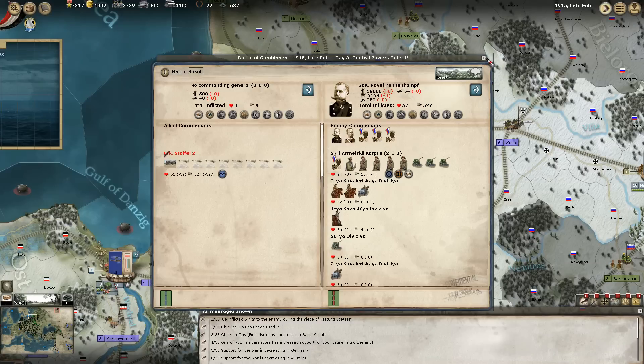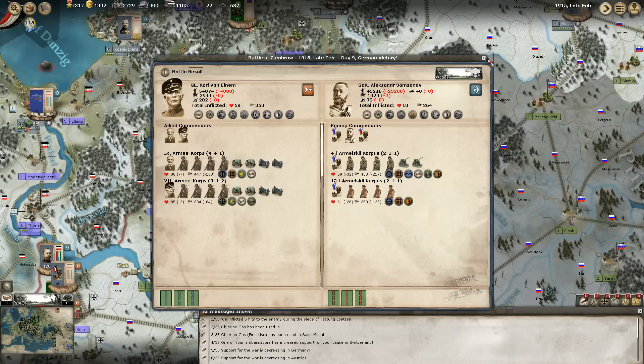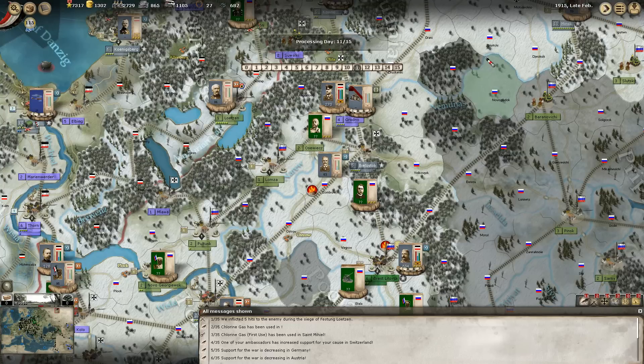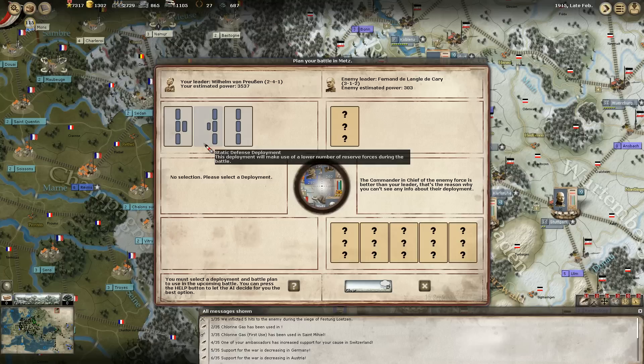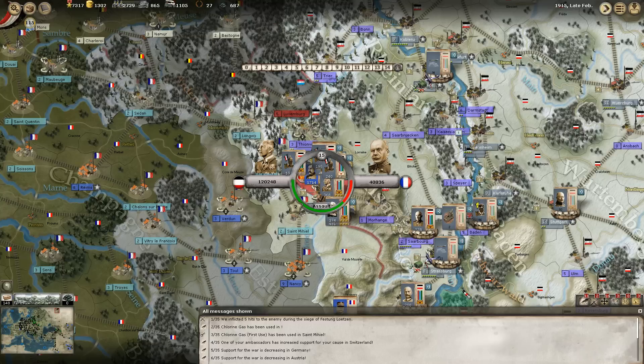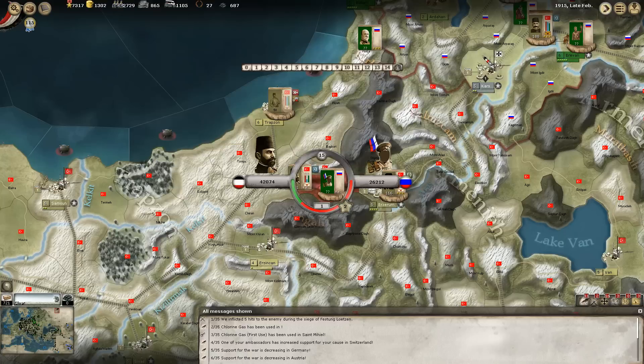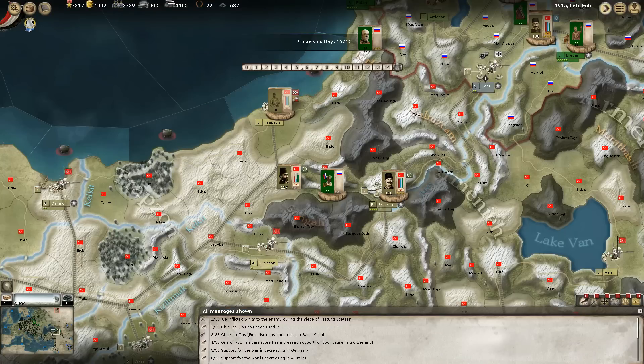Pavel Ranninkov over here is leading a small army - they managed to apparently destroy one of our undefended airfields. We weren't able to get into the Metz-area pass region, so I guess we'll wait until they run out of supplies before trying anything further. I want to see what the results of the gas attack were.